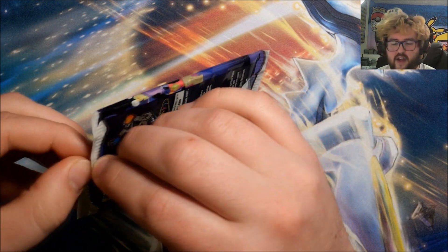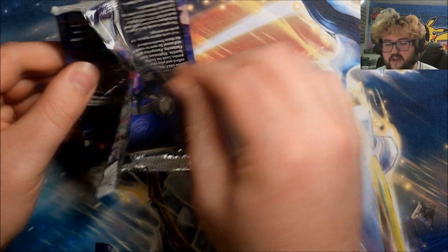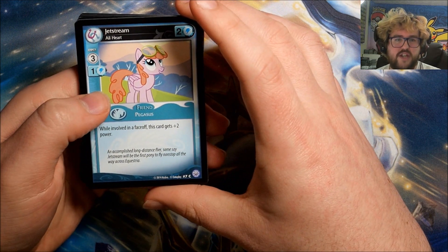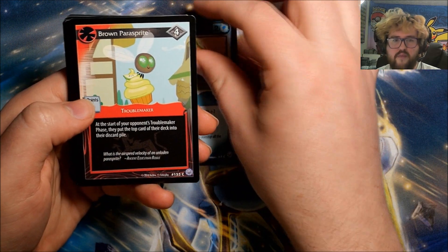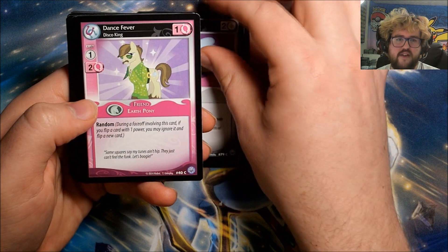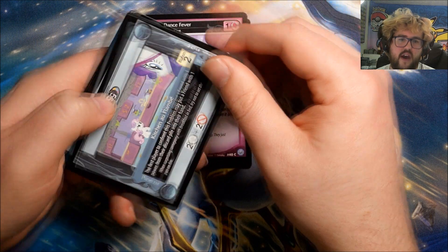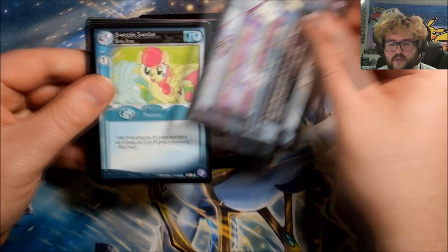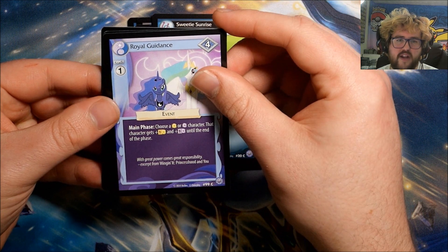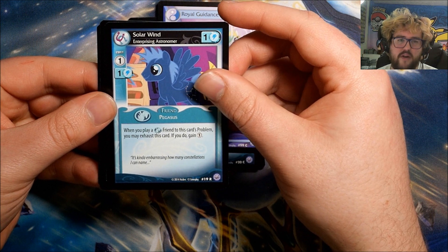All the uncommons seem to be upside down in the pack. I did check and sadly none of the uncommons are actually printed upside down — that would be very sweet if they were. Pack three: Jet Stream, All Heart Brown, Power Sprite, Sugar Twist, Dance Fever, Kitchen of Flambe, Sweetie Sunrise, Royal Guidance. Our rare is Solar Wind, Enterprising Astronomer.